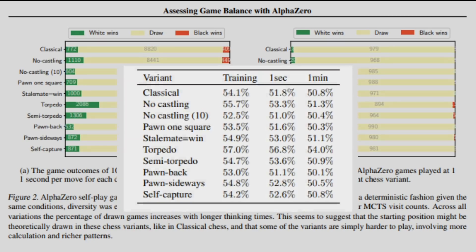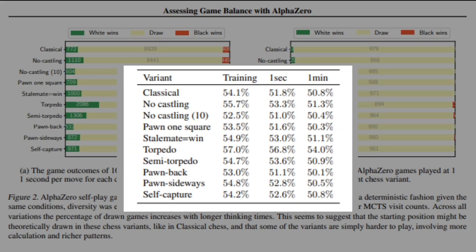This is a different view just to show you — taking out that graph for those who aren't into the green, red, and yellow pretty colors. Classical chess right there at the top is actually interesting because you learn that classical chess actually still had a higher potentially decisive result than some of the variants. Particularly, as we said, pawns moving backwards, which made it even harder to lose positions. And no castling before move 10 actually didn't necessarily lead to more decisive results.